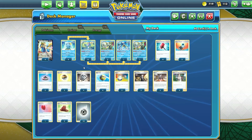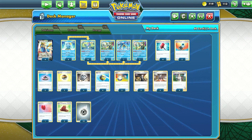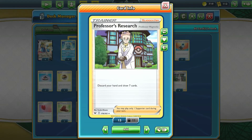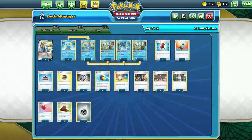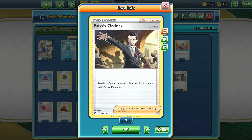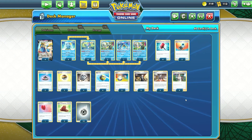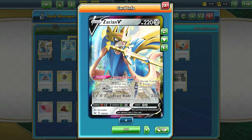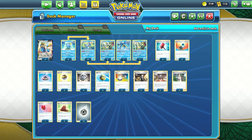Moving on to Trainer cards - the supporters are pretty standard. It's Professor's Research: discard your hand, draw seven cards. Marnie: each player shuffles their hand into their deck. And Boss's Orders: switch your opponent's benched Pokemon to the active. With Zacian, there's not really a specific supporter that caters directly to Metal type Pokemon, so you just have Research, Marnie, and Boss's Orders.